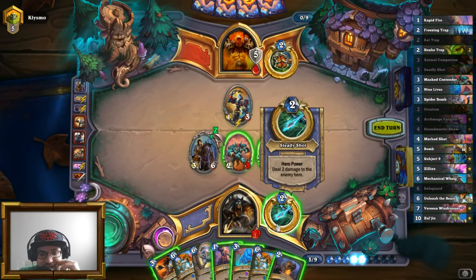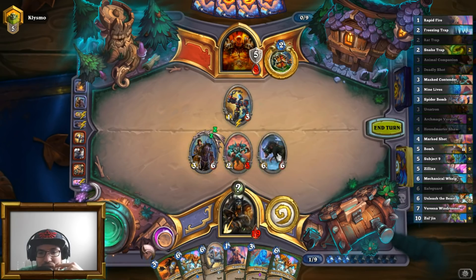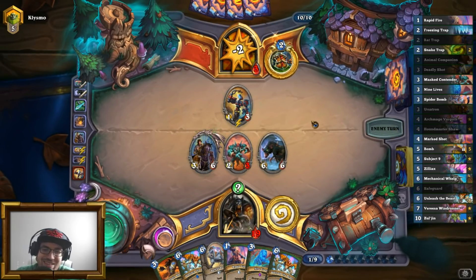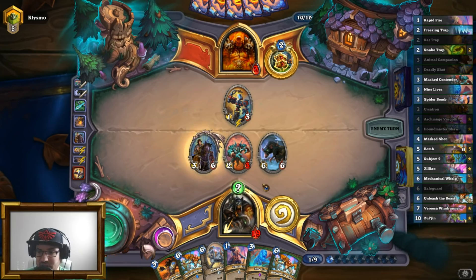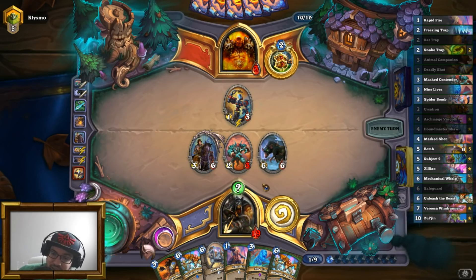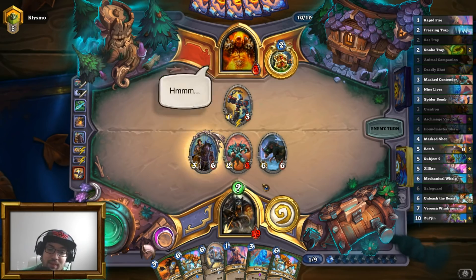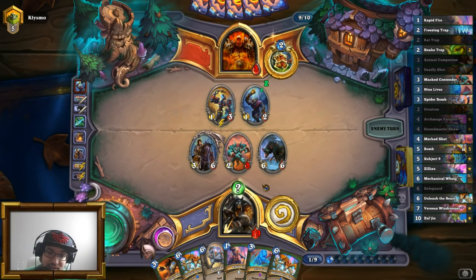I've got 8, 10 — I'm going to play the Rat Trap. Hero power. Deal 10 to my opponent. This is a dire situation for him. I doubt he can deal 18 damage from hand — that would be unheard of. He can deal 3 damage from hand and then I take 3 bombs in a row, so that is a possibility.